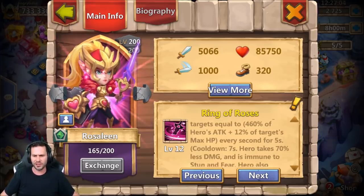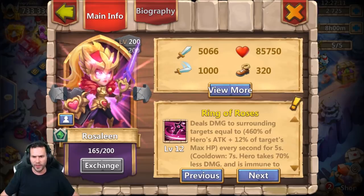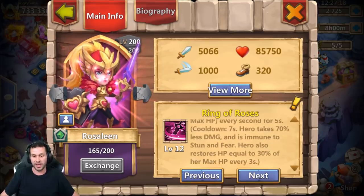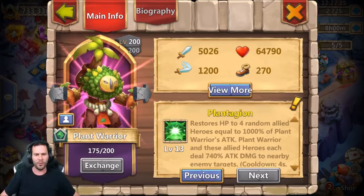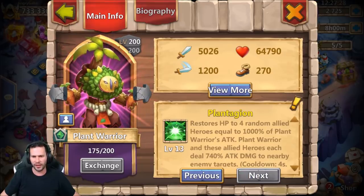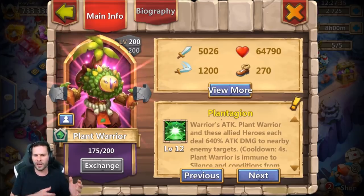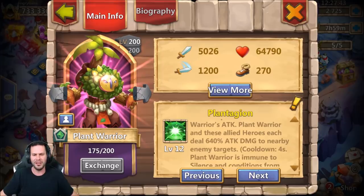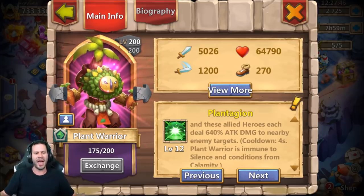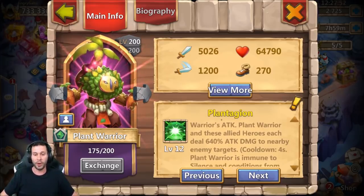This hero deals damage to surrounding enemies — going from 460% attack plus 12% of target's max HP, now it's 13% of target's max HP. That's a little bit of an upgrade. Restores 30% HP, stays the same at level 13. Plant Warrior we don't really care about, but his attack goes up. Honestly, I feel like they should have balanced all the heroes with skill level 13 — if the heroes sucked in the past, they should have made skill level 13 add something completely new, like if Plant Warrior suddenly added attack to your entire team or an extra speed boost. That would be pretty freaking beast.